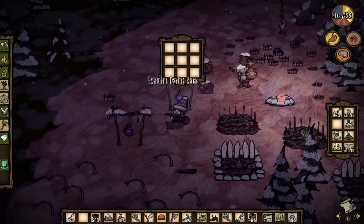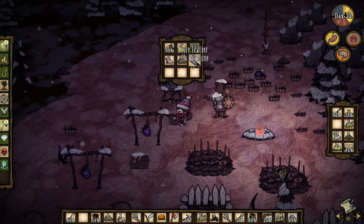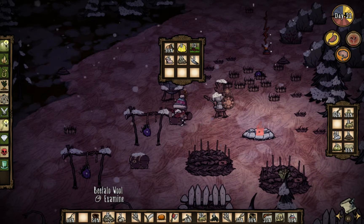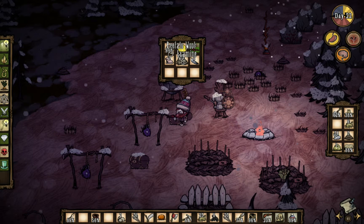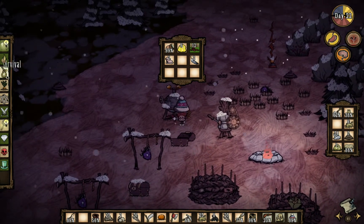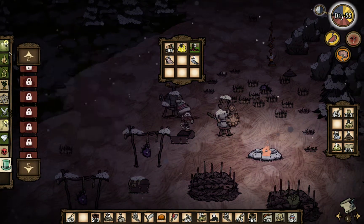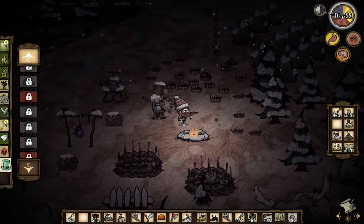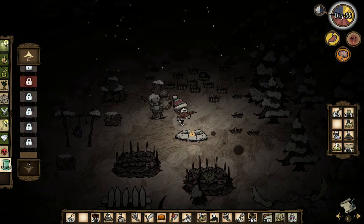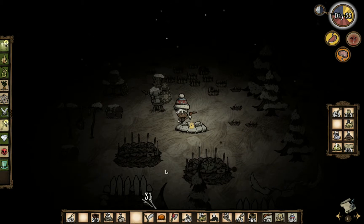Do we have anything? I know we have berries in here somewhere. Yeah, we have berries in here. And then we have boatloads of fur. To actually get the thing that we need — the beefalo horn — that's under hats, right? I'm pretty sure it is. No, it's under hats. Of course it's under hats. I know it's around here somewhere.